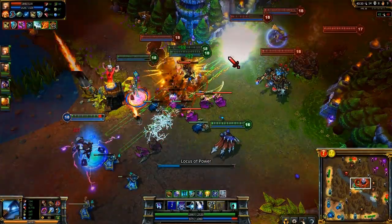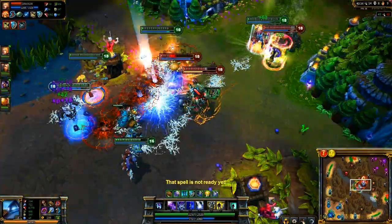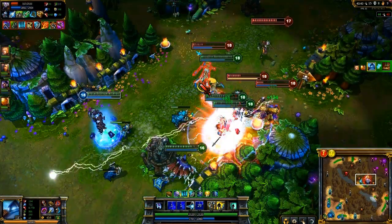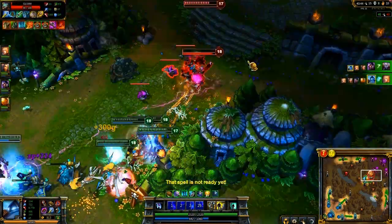We get into a teamfight in mid. I open with Locus of Power, poking at Janna. As Udyr comes in, I drop him with Arcane Barrage and then reactivate Locus to crush Rumble and Ryze's health. As I push back into the battle, I get our team two more kills thanks to Mage Chains and the long-range slow from Rylai's Crystal Scepter.